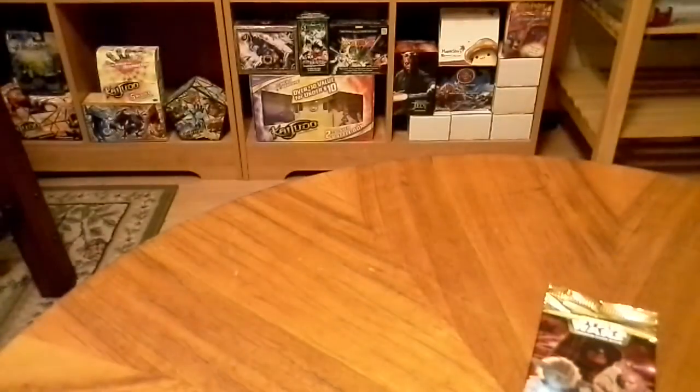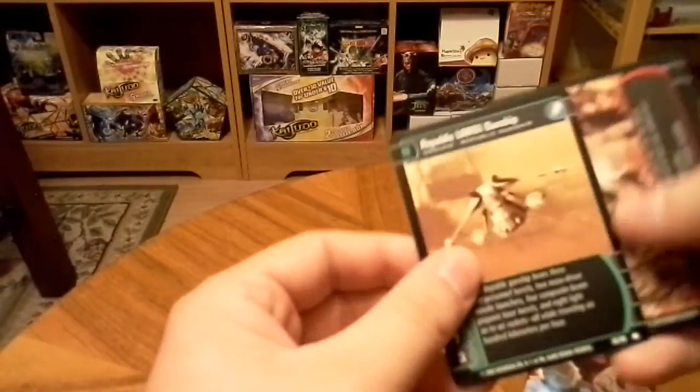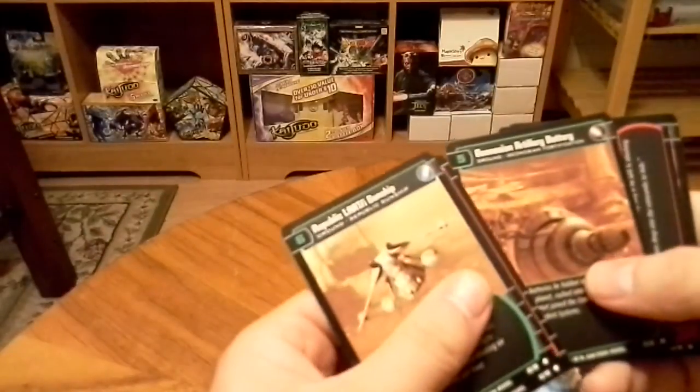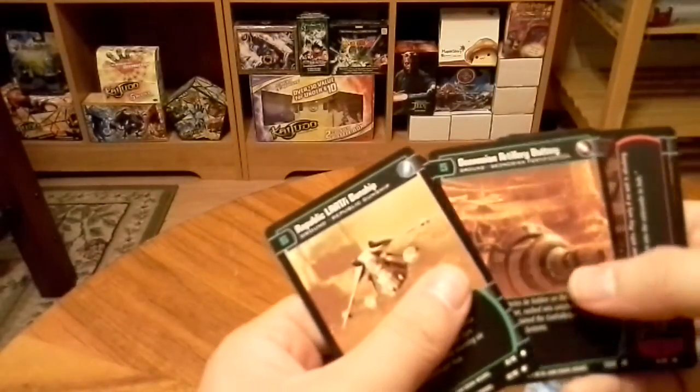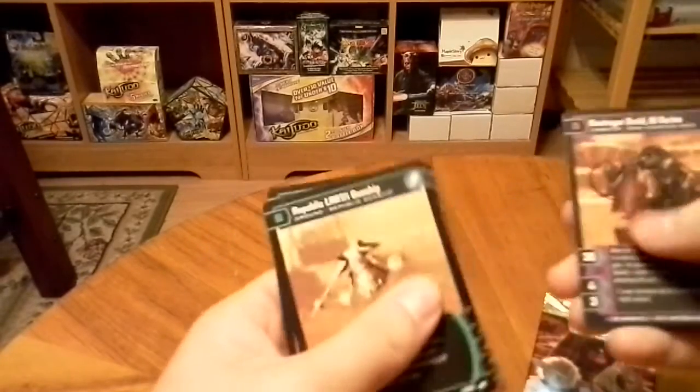So let's go ahead and open it. Let's see — Republic... I don't know, there's like a slash. It's a ship. Aggressive Negotiations. Geonosian Artillery Battery. And then we have a Retreat Underground. Destroyer Droid, W Series.